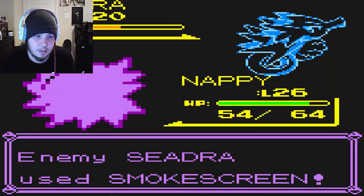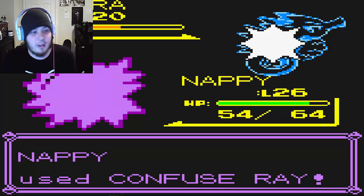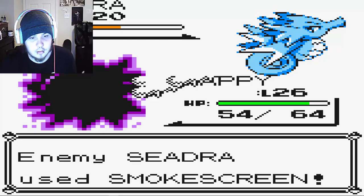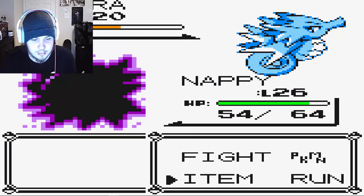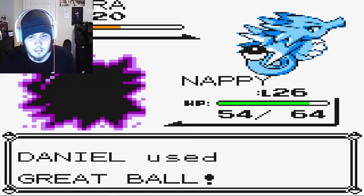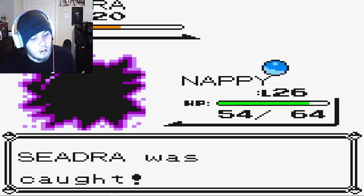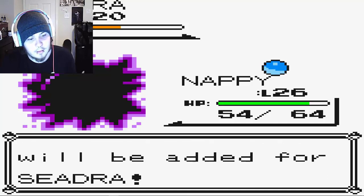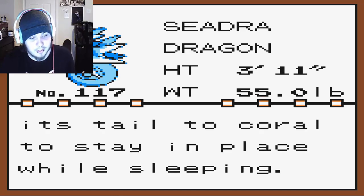Lick didn't do much damage, just confused it. See if that'll help at all — probably not. Why does my confusion only last one or two turns? That's really shitty. Touching its back fin causes numbness. It hooks its tail to coral to stay in place while sleeping.